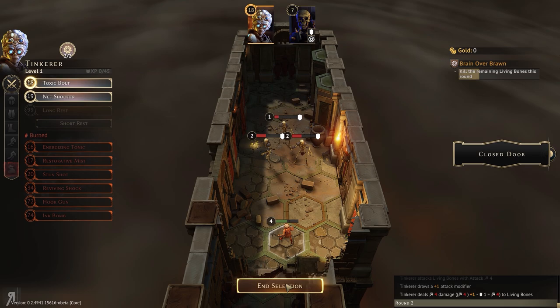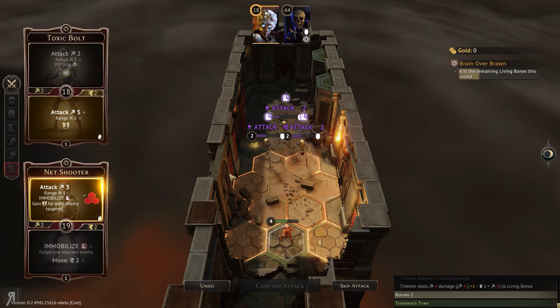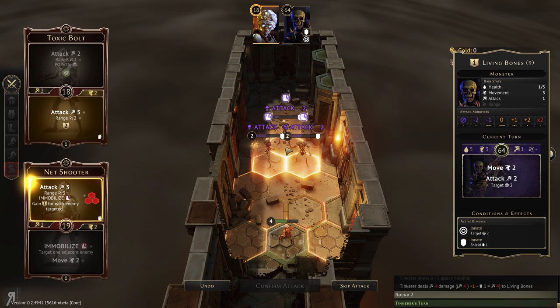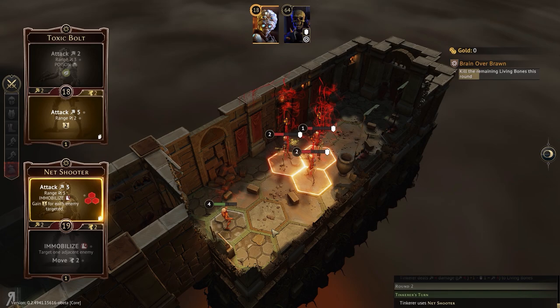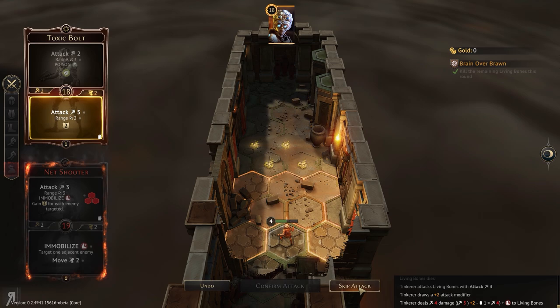The living bones are going to use a 64 initiative, so we can easily go first. Now we can do net shooter — I should be able to do it from here. Nice. If anyone survives, I will be able to use the secondary attack on toxic bolt, which does five damage. Pretty insane as well.